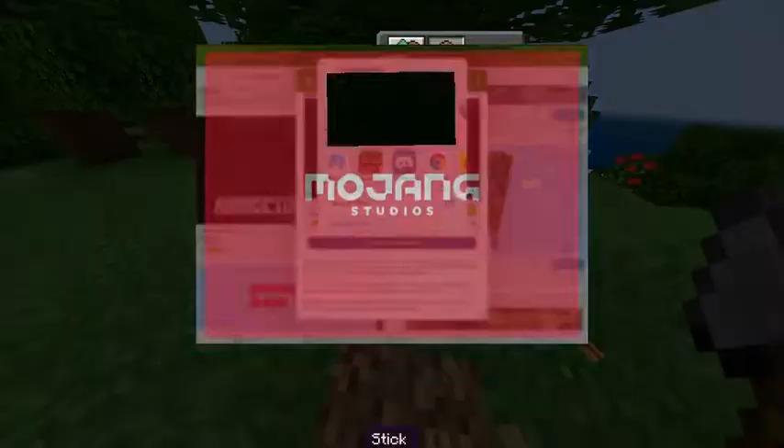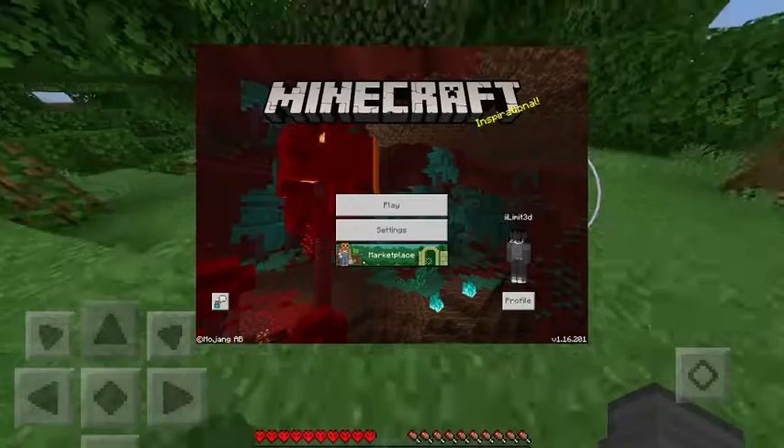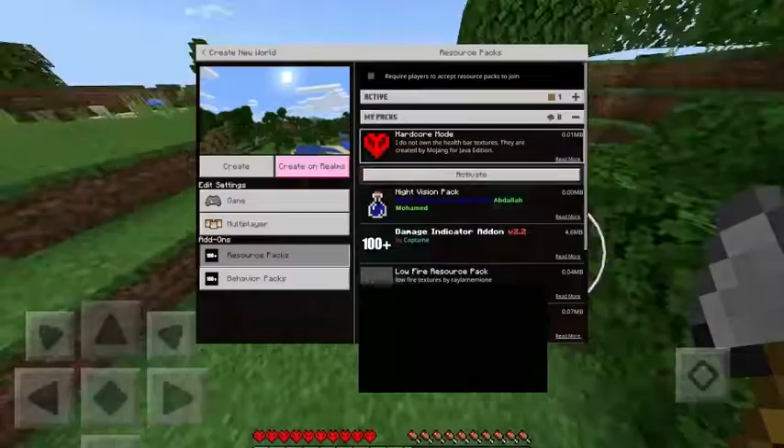We'll just copy it to Minecraft and wait for it to load. It should say Import Started. It failed for me because I already had the pack downloaded, but it should work for you because the add-ons put the file where it should be. If you're just going to create a new world, put on the Hardcore Mode Resource Pack and then put on the Behavior Pack.